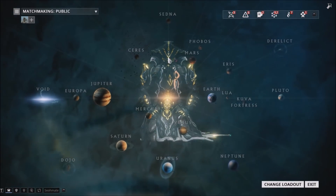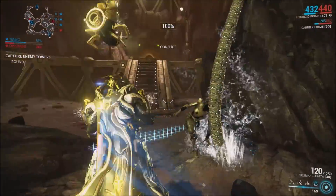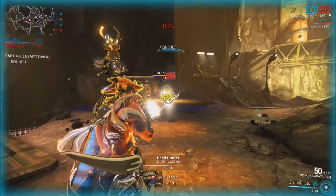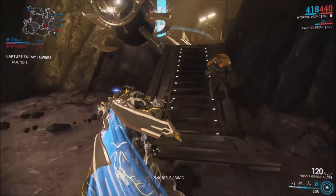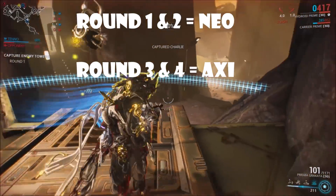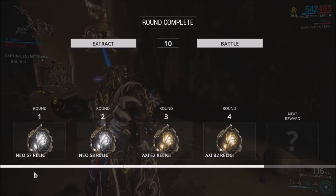For Neo relics I prefer to go to Barohinia in Sedna or Xini in Eris. Both of these locations are very good sources of both Neo relics and Axi relics, and you'll be needing Axi relics for the Kogake Prime and the Akbolto Prime, which both came out with the Mirage Prime update. Stay for four rounds — the first two rounds you should be getting Neo relics and the third and fourth rounds you should be getting Axi relics. In about 25 minutes I was able to get two Axi relics and two Neo relics.